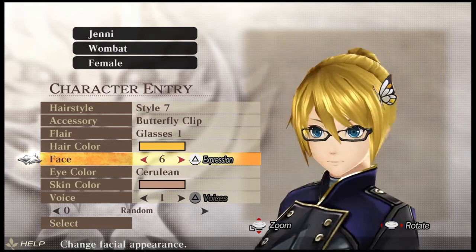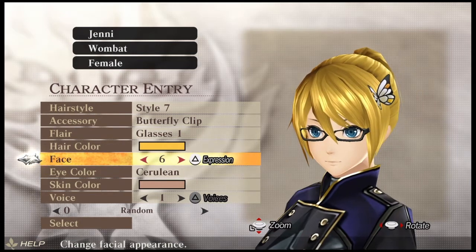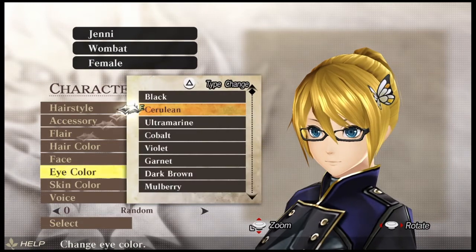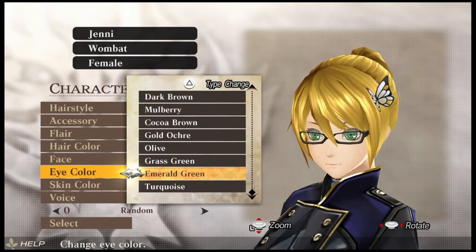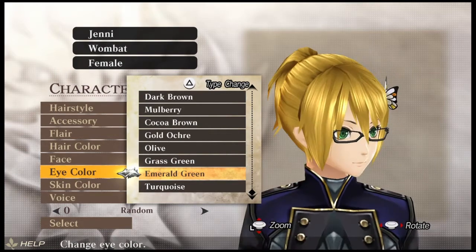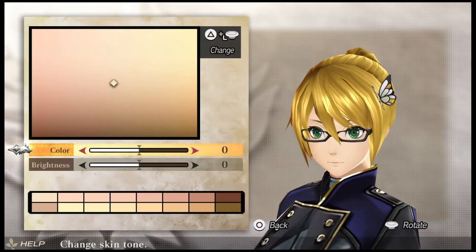You can also change the facial expression permanently — happy, angry, sad, super happy — but I'm going to stick with the standard. You can also change your eye color and there are lots of different eyes to choose from, including the shape of the eye. I'm glad there's a nice range of skin colors to choose from because it makes it more inclusive so everybody can be represented on screen.